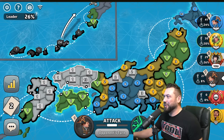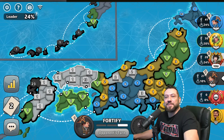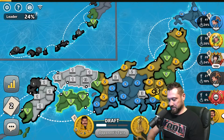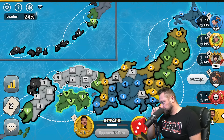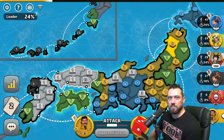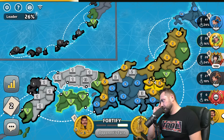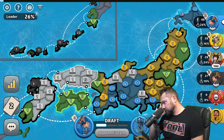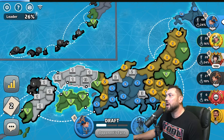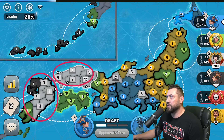He didn't put troops again — this man needs to take his bonus. Blue is at 41 territories — blue's kind of in the driver's seat. Fine with green having a plus four; I just don't want them having two bonuses.